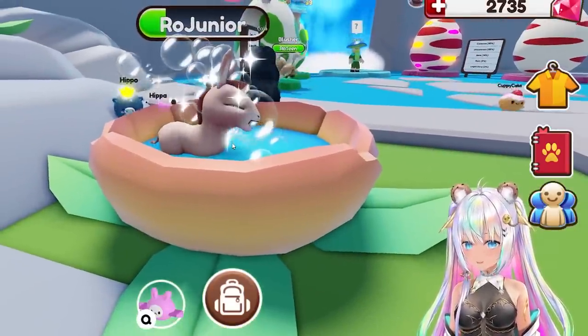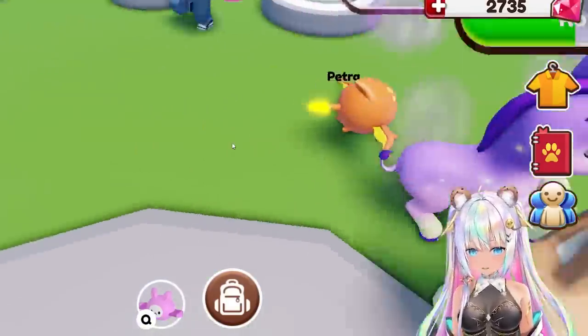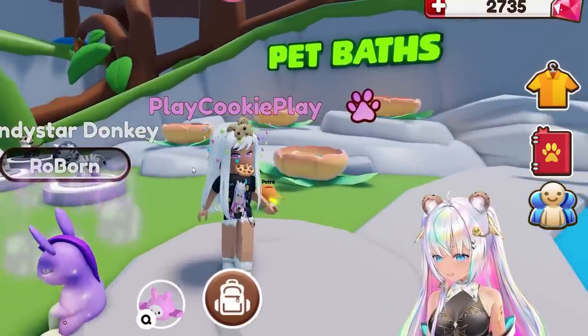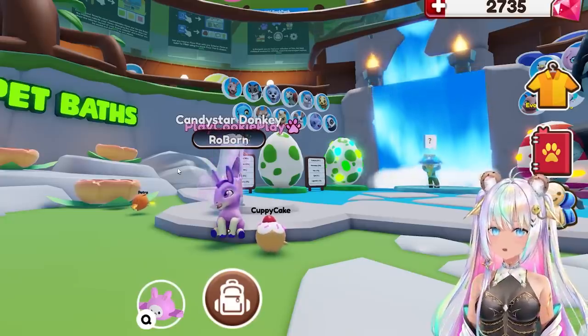Look at how cute it's in the bath. Here is the candy star donkey. It's running around — there it is. Ropets gifted me this one right here. Thank you! Look at it sitting down. Every pet just gets cuter and cuter.